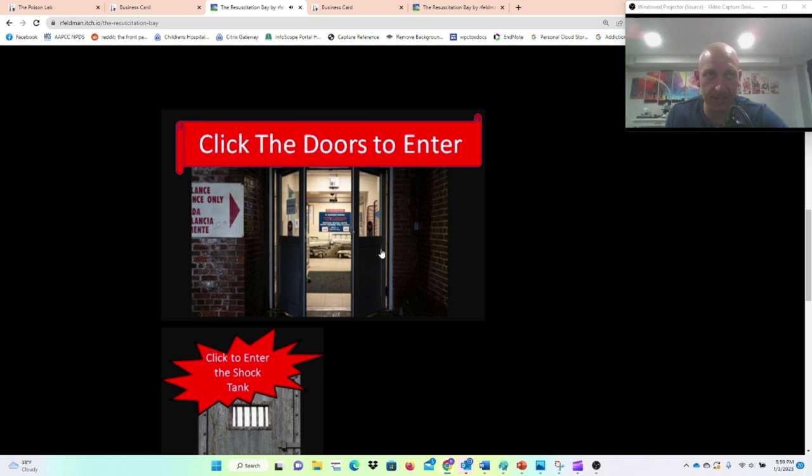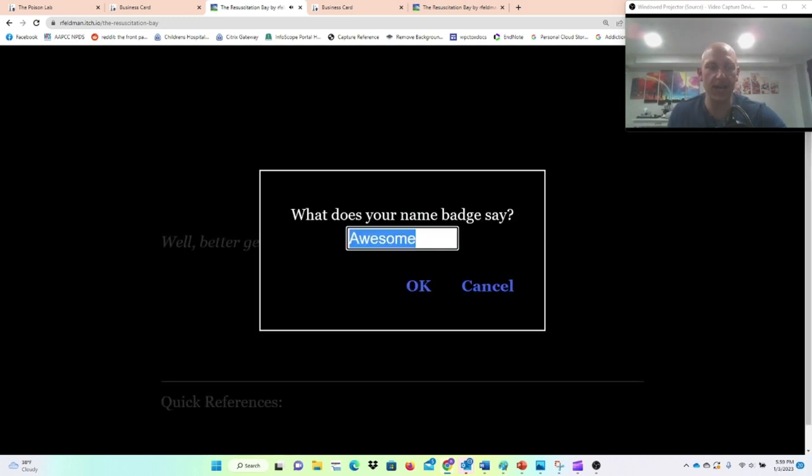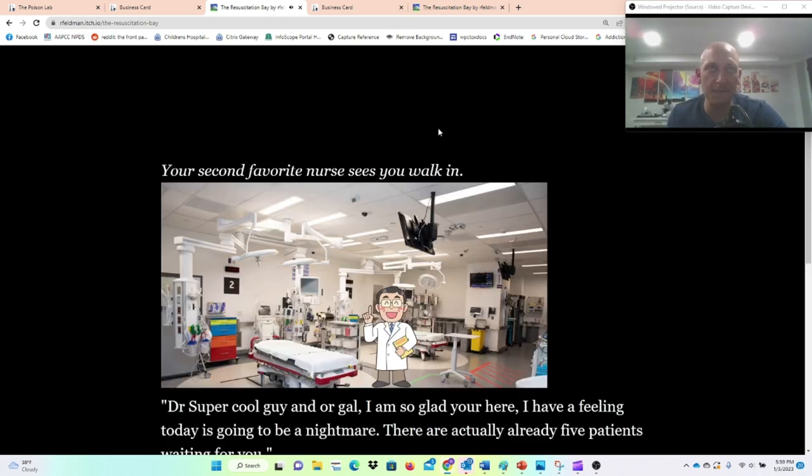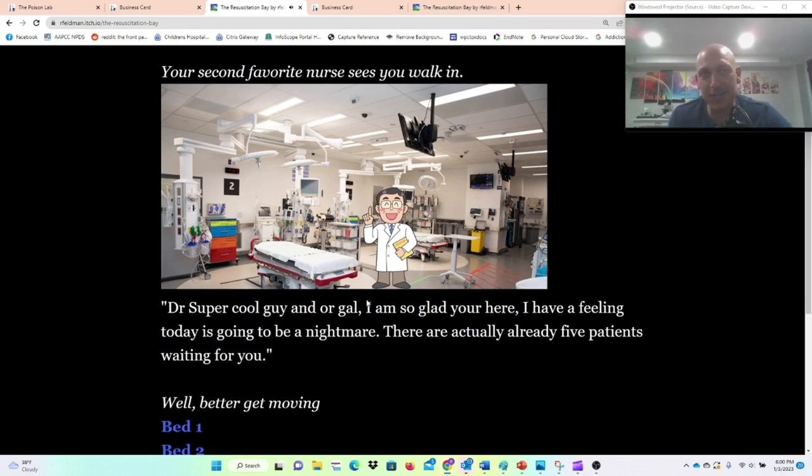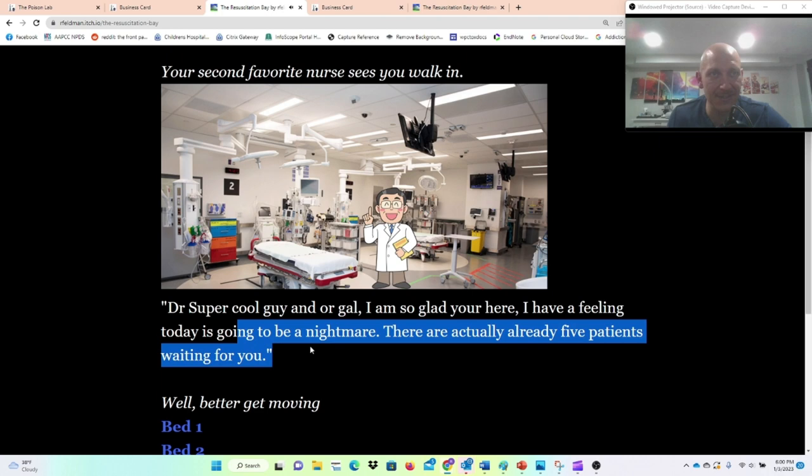Once you're in here, you're going to click the doors to enter. Our badge is going to say 'super cool guy and/or gal.' Your second favorite nurse sees you walk in — I may have designed some random descriptors, as well as people who greet you when you walk in. 'Dr. Supercool guy and/or gal, I'm glad you're here. I have a feeling today is going to be a nightmare.'